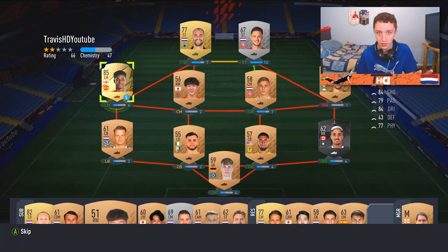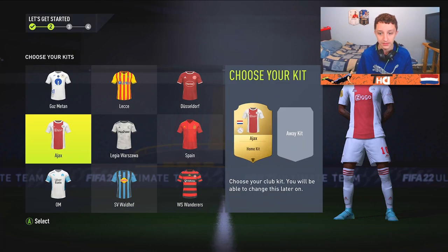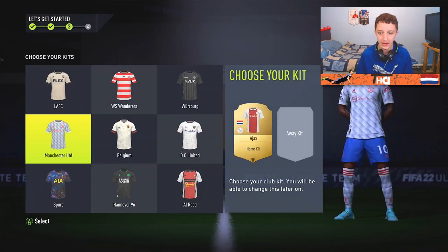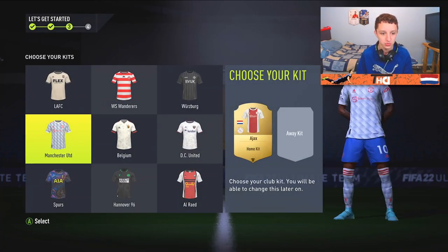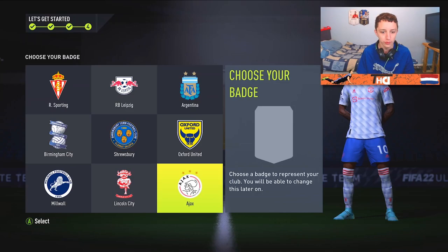We'll get a Foden in the objectives as well. We'll go for the Ajax kit just because it's like a Dutch league kit - very nice kit as well, very tidy. If these kits are tradable that might actually sell. We'll go for the Ajax logo right there, going with the home kit.